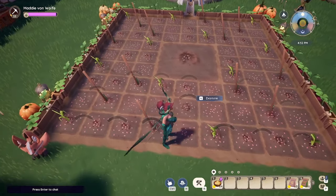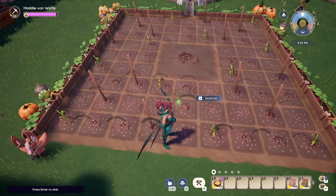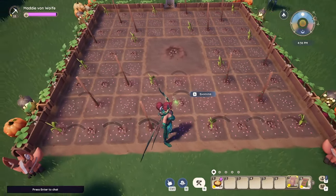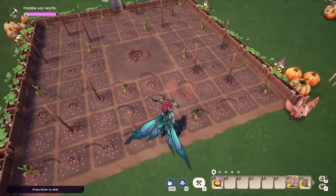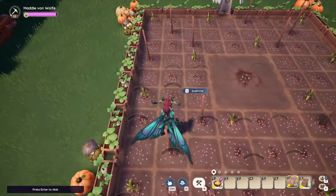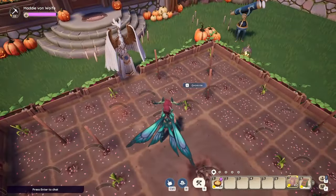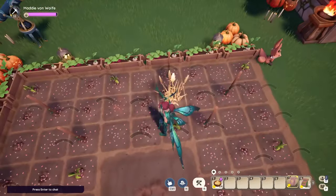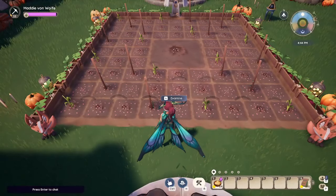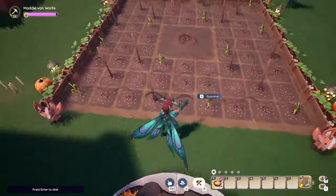From here we can take the wheat, which we only have eight of compared to the others where it was 12, and the potato is 16. We want to put wheat right here and here, up here and here, here and here, and lastly here and here. The only thing we have left now is the potato — we're just going to fill in all the spots we have left.